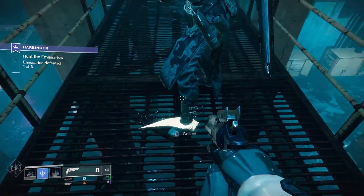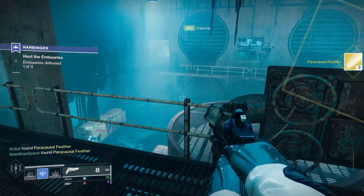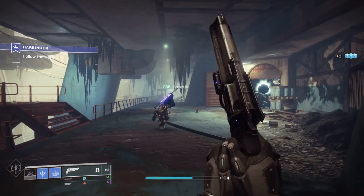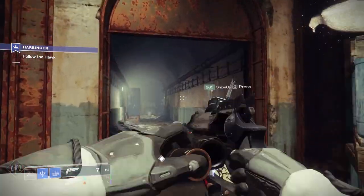While you're doing this, be sure to keep an eye out for these glowing paracausal feathers that are located around the map. You don't have to get all of them at once, but they will fill up the meter that actually completes the quest to get you the new ship. It's not too hard, especially since this quest is repeatable, to fill up this meter — it just might take a few runs.